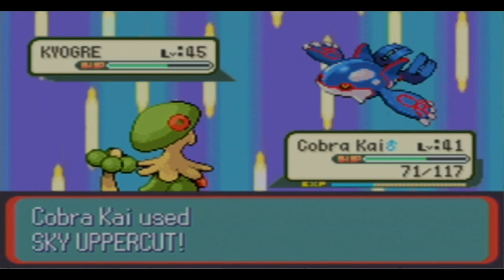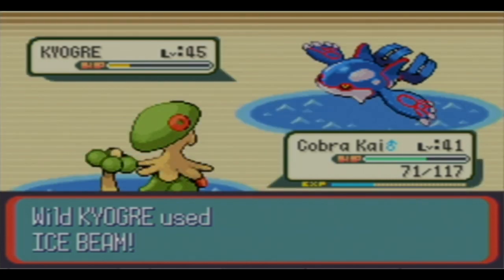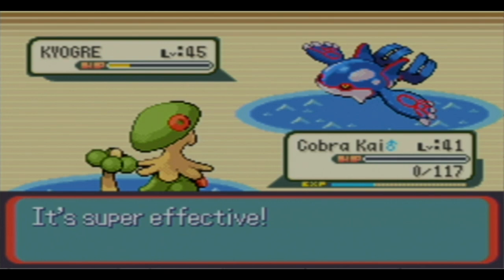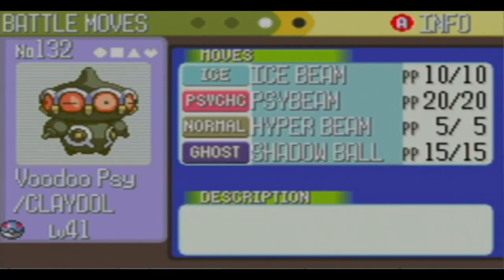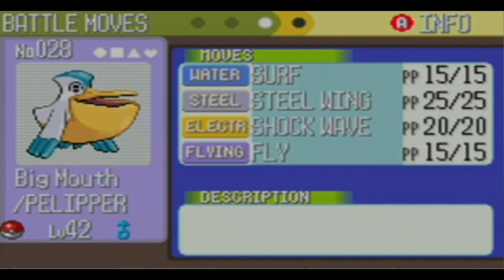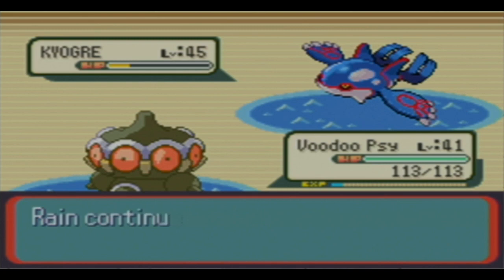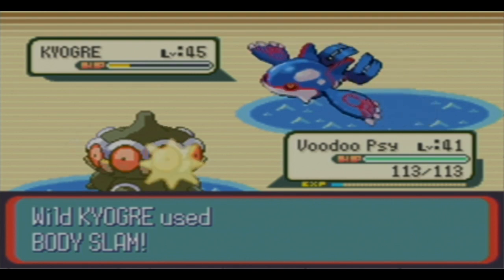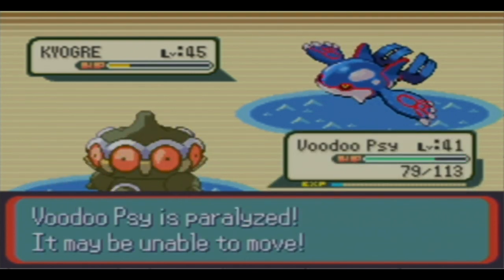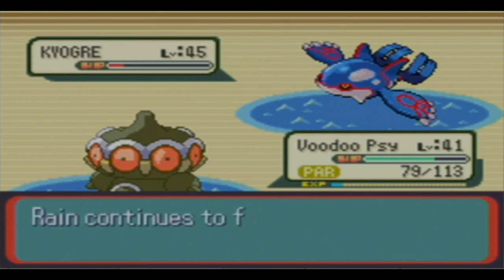The problem is I did not save the game, so if I make it faint - let me see. I'll just try to throw some Ultra Balls at it. I'll do it really soon. We got it into the Red Zone. We're able to get it to freeze, but I'll just keep throwing all these balls at it.